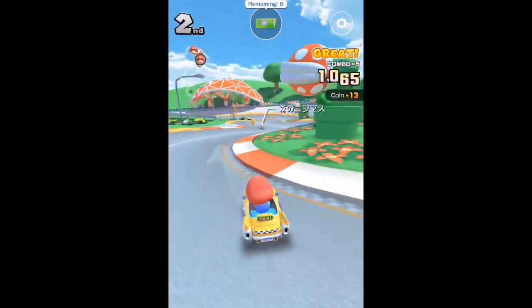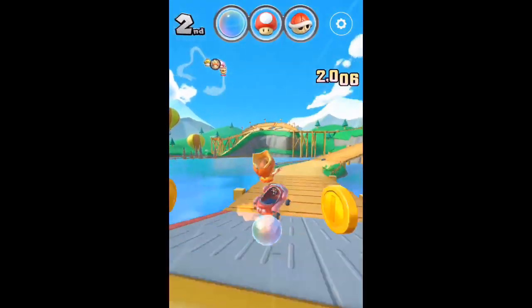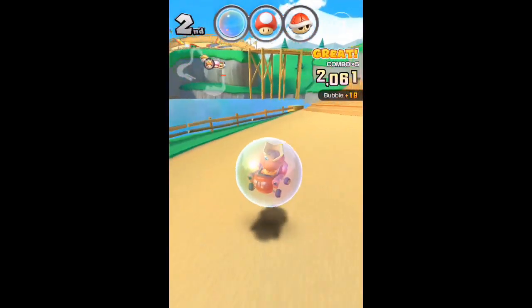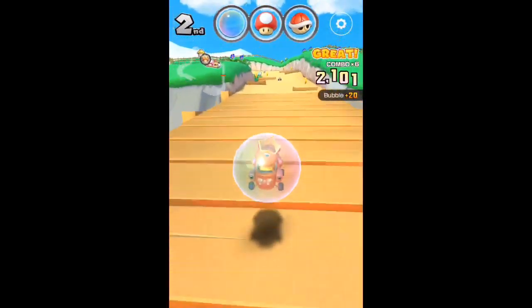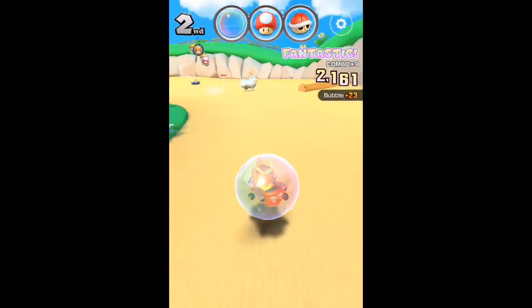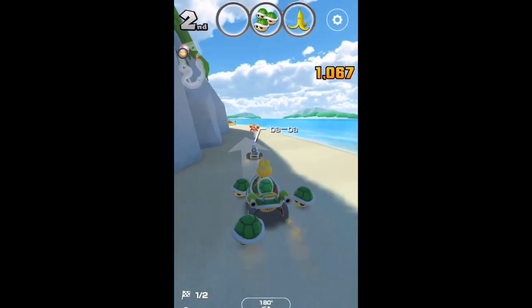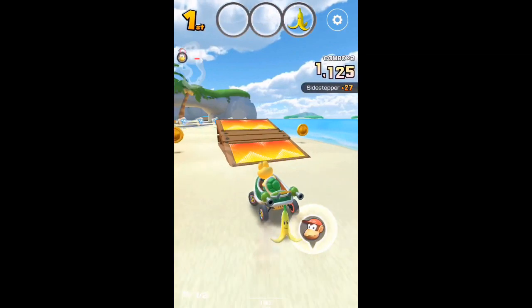There is the Boomerang which is used by Baby Mario. There is the Lucky Bubble special item where you will float around in a bubble for a short amount of time — that is used by Baby Peach and Baby Daisy. There is the Triple Green Shell used by Koopa Troopa and Dry Bones.